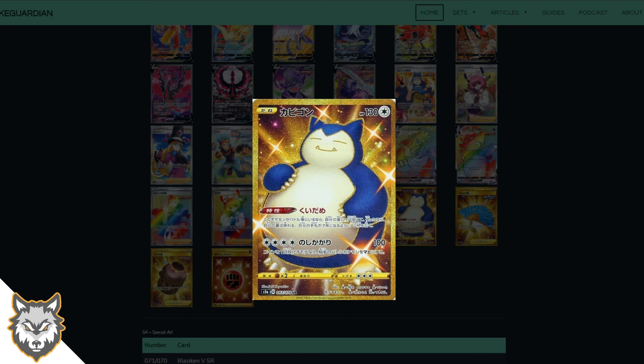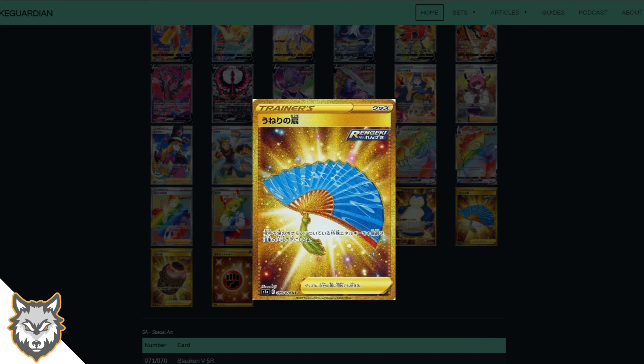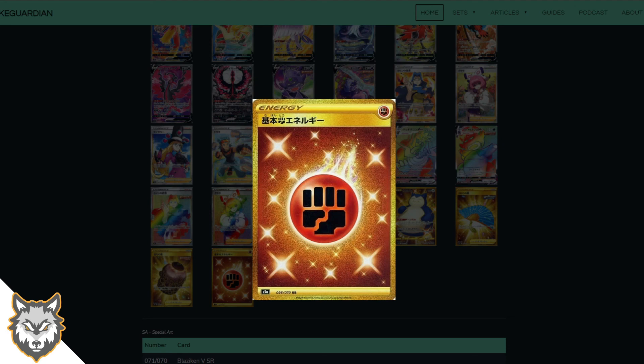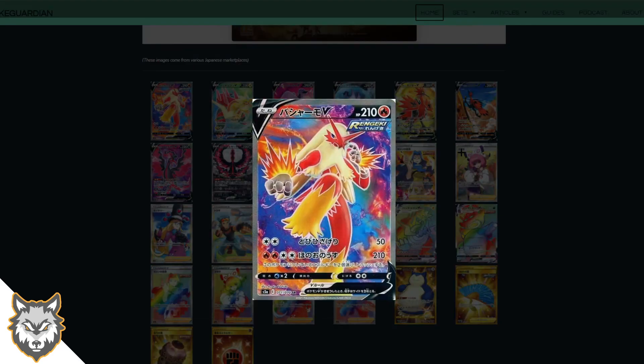Then we get to the gold secret rares — a gold Snorlax, loads of people are going to want that. Love these gold cards. Then there's an amazing fan card — I can't remember what it's called — and something that looks like a bomb, looks very cool but I don't know what it is. Our final secret rare is a secret rare Fighting Energy — I love the secret rare energies, glad to see they're continuing this. Very cool.